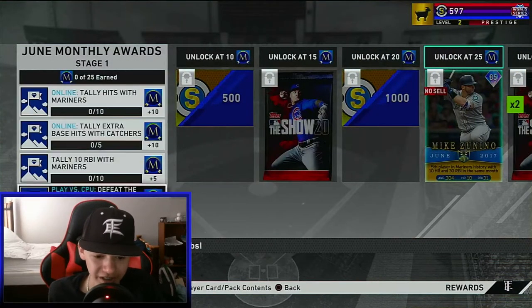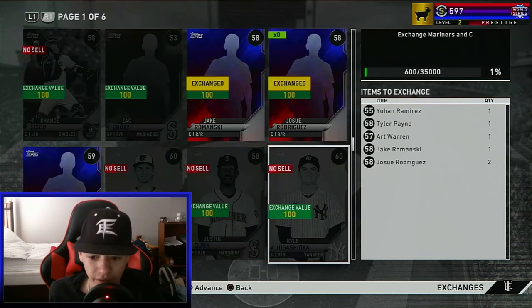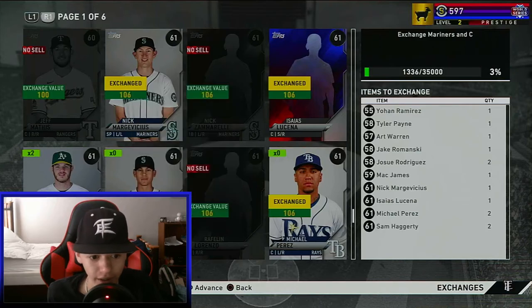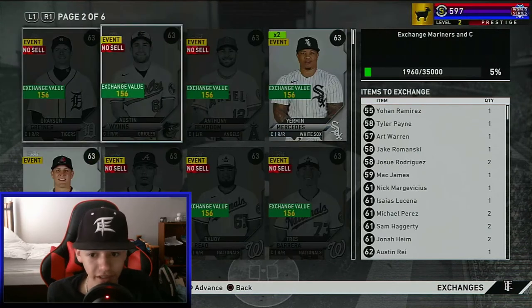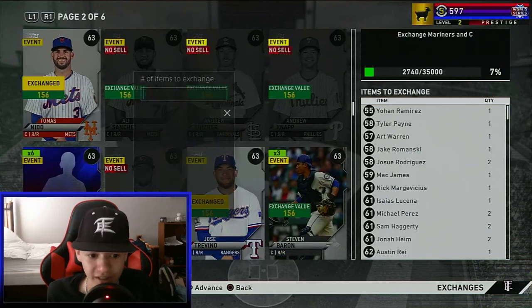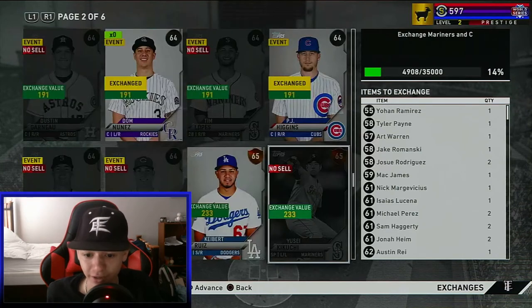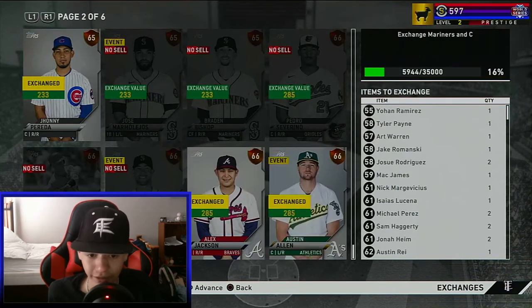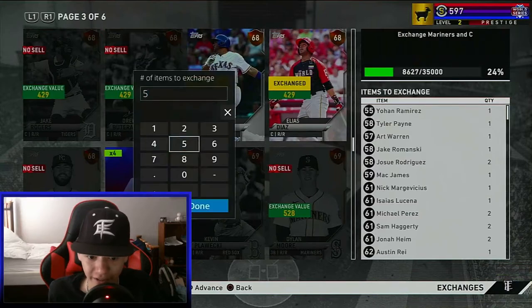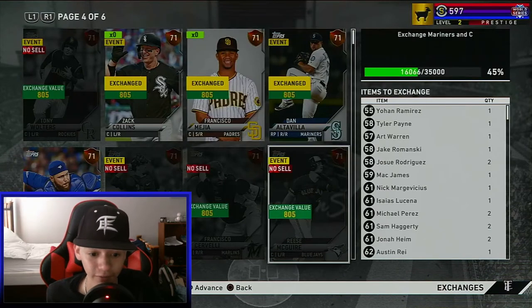Getting freaking Bellinger, boys. Oh my gosh, I love this card. Go ahead and do an exchange, because I already know I'm getting him — two of him. I should have plenty. But for all I know, I might not get it. As you can see, boys, I'm only Prestige level two. I should be up to at least three, maybe four by the end of the moment. I have six of a card. I just get packs, so that's how I always usually have players to do exchanges, because you get a lot of packs throughout the game.